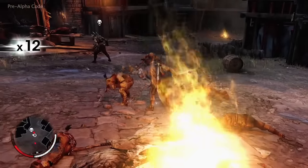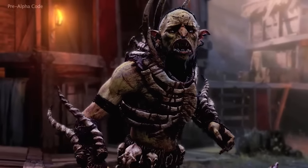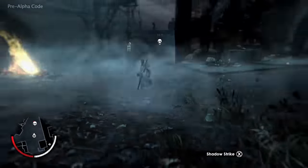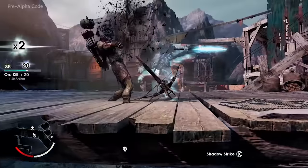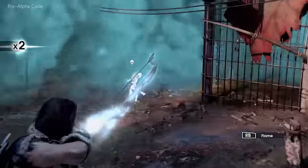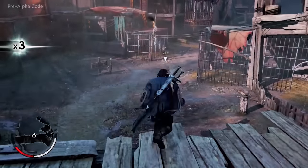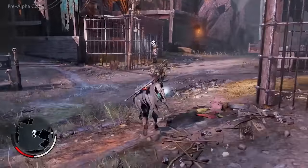Ratbag is a coward at heart, and he's going to run as soon as the odds turn against him. Again, Talion can put his wraith powers to use. One of the key powers of a wraith is the ability to dominate your enemies through terror and bend them to your will.